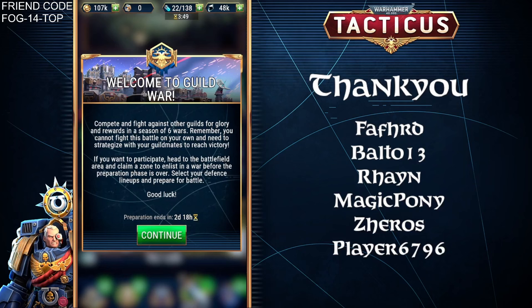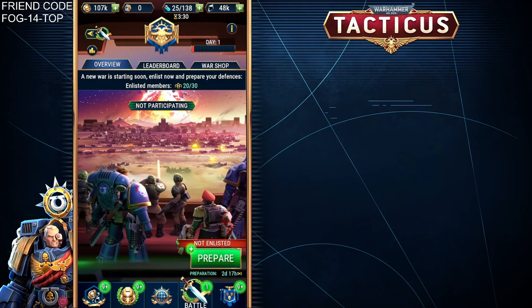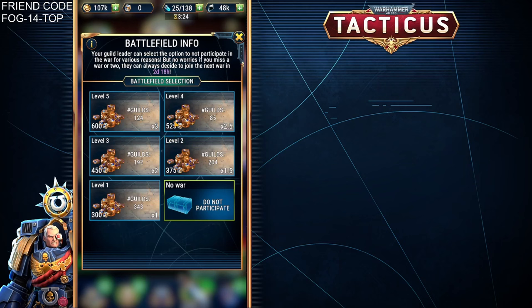Let's take a deeper look at what we can see with the Guild War. The first screen you'll see is this wonderful-looking screen, and if you see the Not Participating sign, you need to make sure your Guild Leader clicks on it, and they will need to choose which level of Guild War they wish to enter.